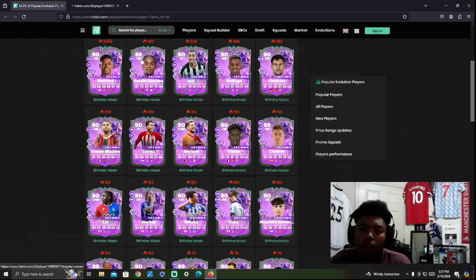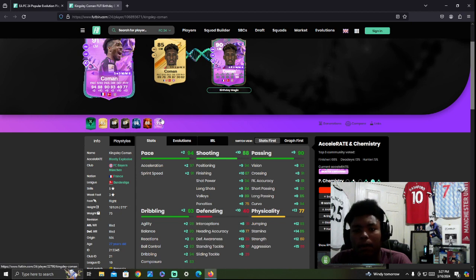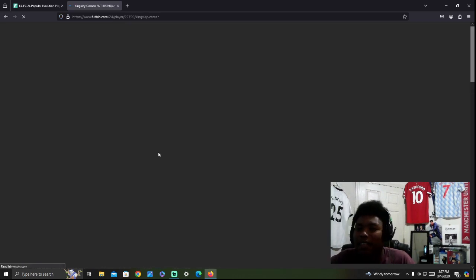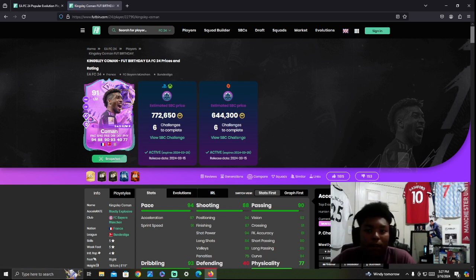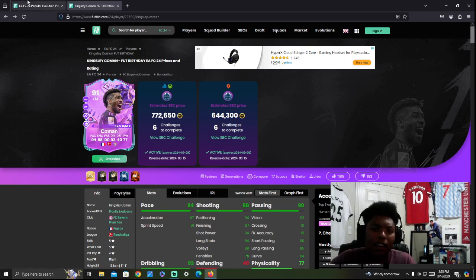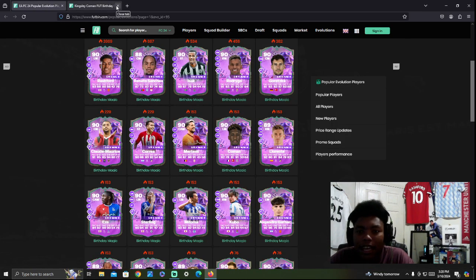Coleman — he just got an SBC. Comparing the two, the SBC version is better, but the price difference is free versus 700K coins. Keep that in mind. I have Coleman's 88 card and he's okay — a decent card. The big factor with the evo is the plus-two-star weak foot upgrade, which is huge.